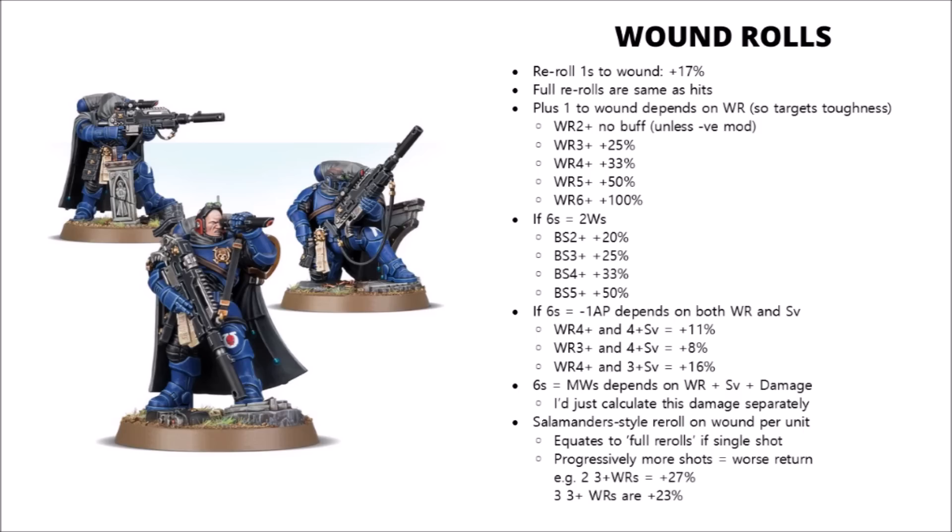A lot of abilities give plus one to wound, such as the Guided Aim ability of Eliminators. Again, how powerful this is depends massively on what you're shooting at. If you're wounding them on 2s, it won't do you any good. If you're wounding them on 4s, it's the equivalent of an extra 33% damage output.